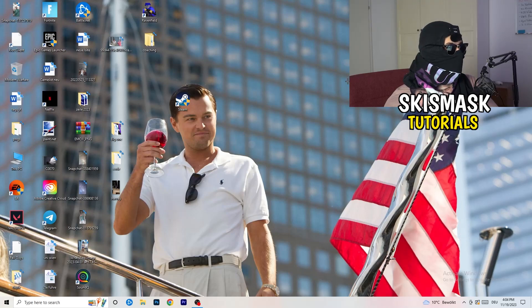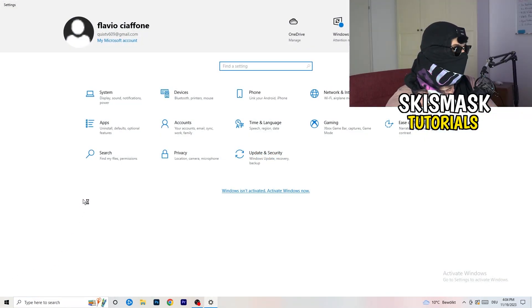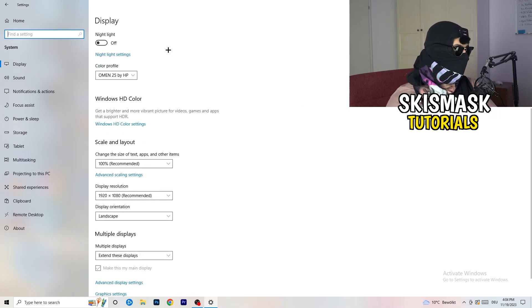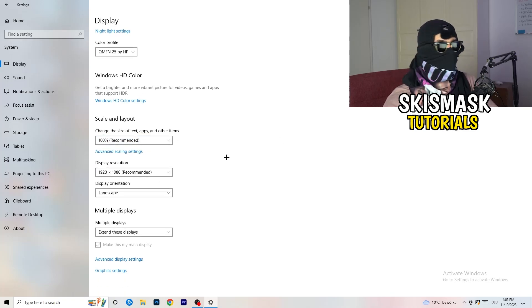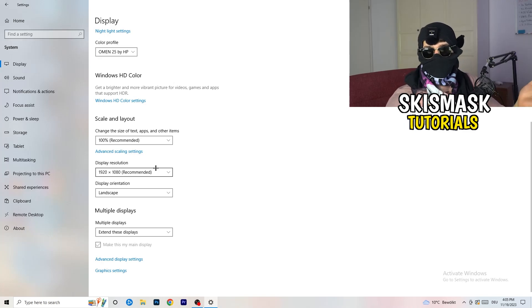Open Settings again, go to System. Identify your main monitor — the one you play games on. Scroll down to Scale and Layout. Set the size of text, apps, and other items to 100% as recommended. Then check your Display Resolution — this is really important: it should match your in-game resolution. So if your in-game resolution is 1920x1080, set your display to 1920x1080 as well.